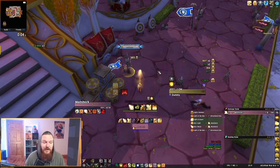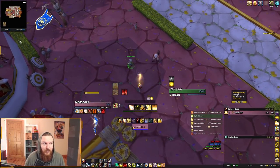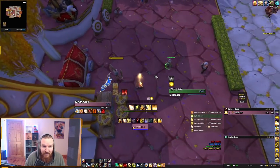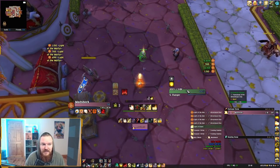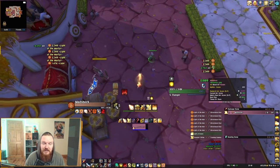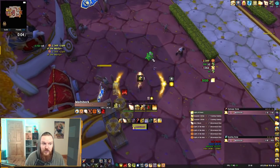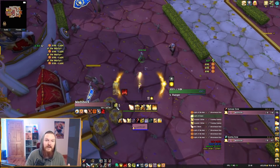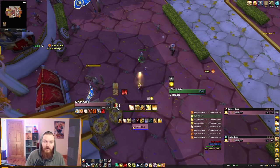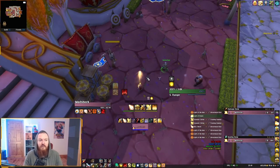Regarding Untempered Dedication stacks: if you're playing correctly, you should be at five stacks most of the time. Always generate Holy Power, cast Light of Dawn, then immediately cast Light of the Martyr on whoever needs it. You're basically never using Word of Glory — constantly using Light of the Martyr so those stacks don't fall off. Also, don't neglect Light's Hammer; use it when people are stacked, or even for damage — I've seen it used in some niche Mythic+ situations for decent damage.